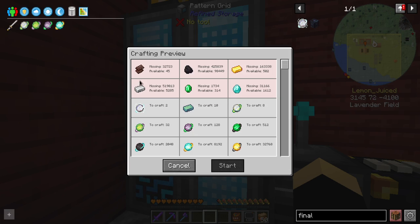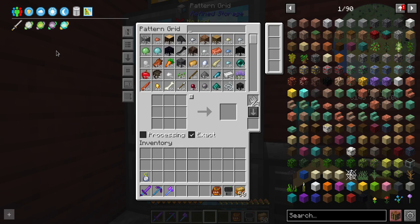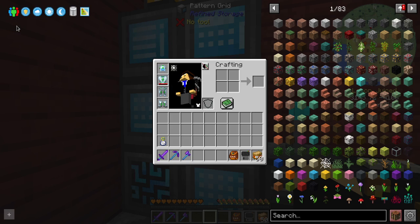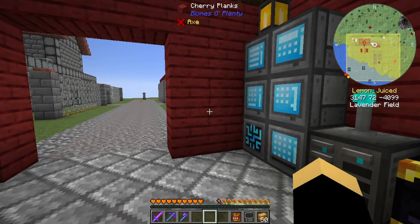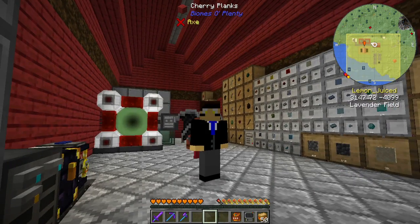Now that we know what we're missing, we can definitely work towards this. We're going to want to make dimensions through RF Tools dimensions that just inherently have these materials inside them — harvest a ton of them, bring them back here, and then use them to make these Opinion cores. That is the plan. So we're going to be getting into RF Tools dimensions today.